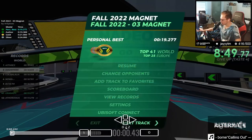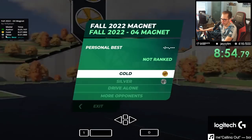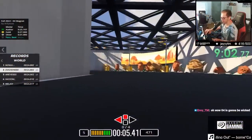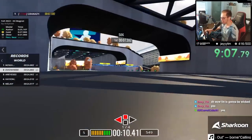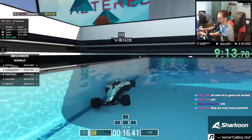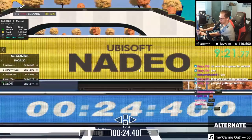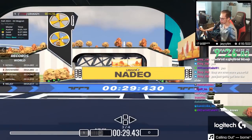Map four is going to be interesting — it's the full speed map, and I don't even know if speed slides work on magnet. I guess they do. Oh my god, that was so lucky — there was like a gap but I was exactly there. You don't see those things coming, I have to be right at the Ubisoft Nadeo sign.